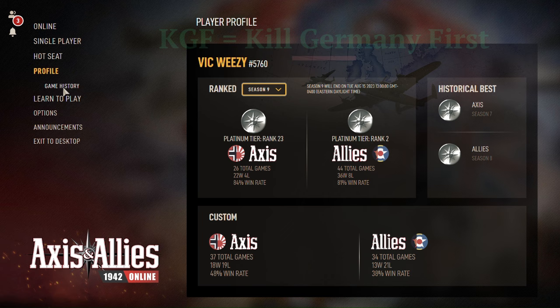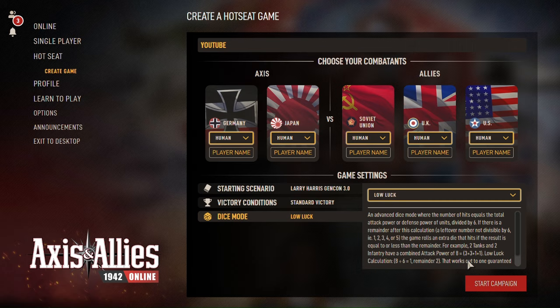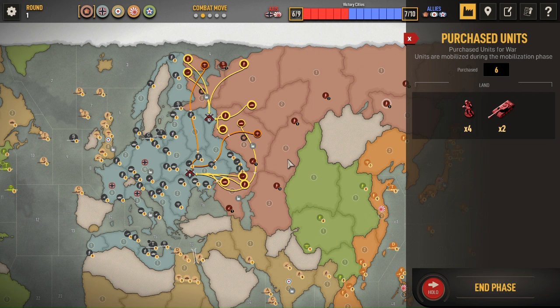So we're going to go to Hot Seat, where I'm going to be playing myself. I'm going to set up a game titled YouTube, do the Larry Harris setup — which is the same as ranked — and we're going to go low luck to help ensure there are no anomalies. My buy is 4 infantry, 2 tanks.